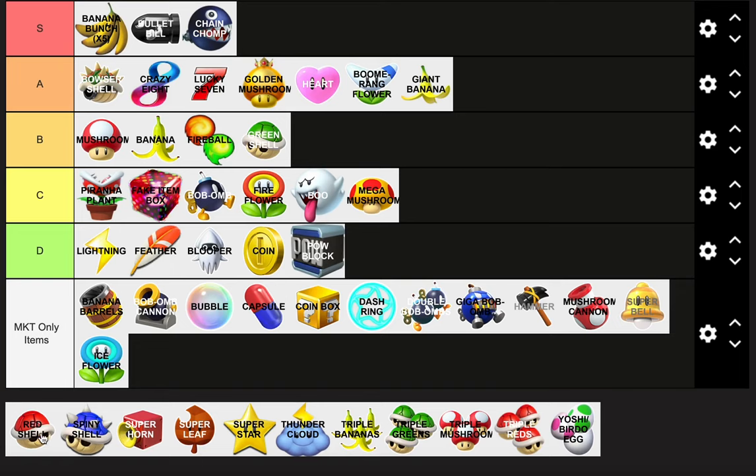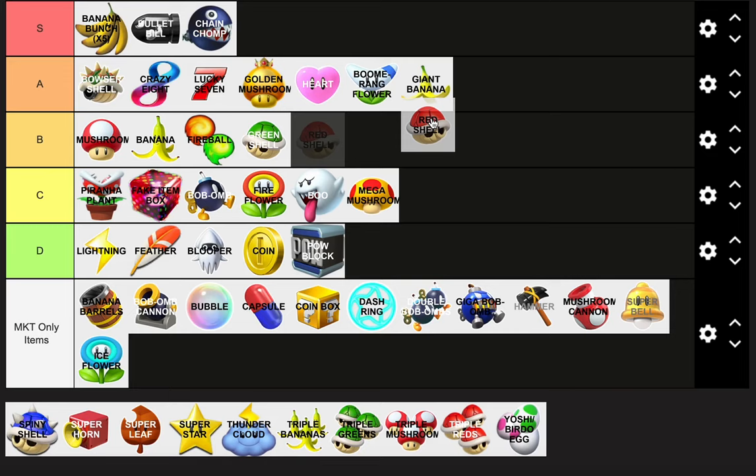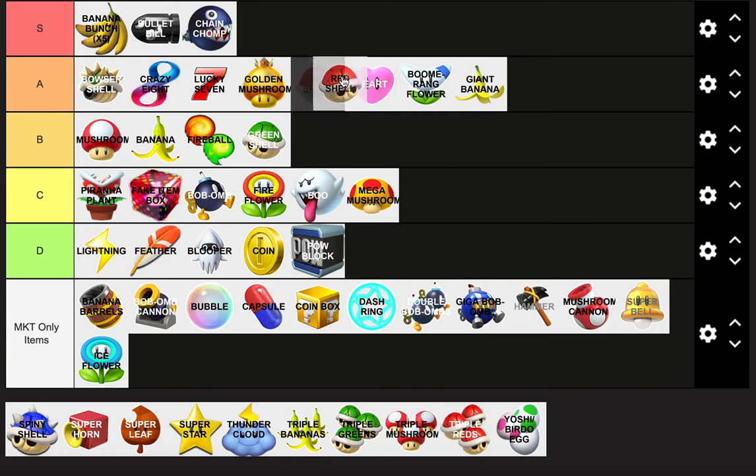Red Shell — the Red Shell does much more damage to drivers by target locking them. That is very useful. The fact that it can target lock makes it one of my favorite items. A tier or S? I think it's better than the Giant Banana. I have good accuracy with the Boomerang but the Red Shell has more range — it targets from the back while a Green Shell can target from the front or side. I'd put it high A.